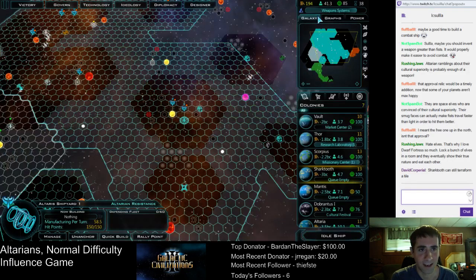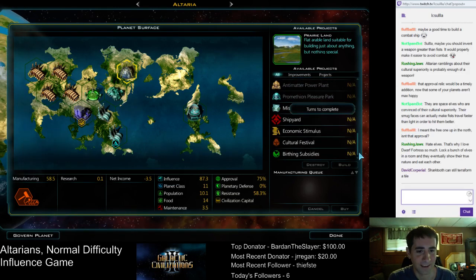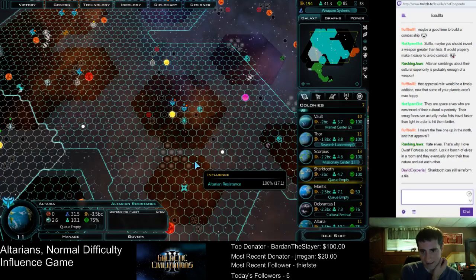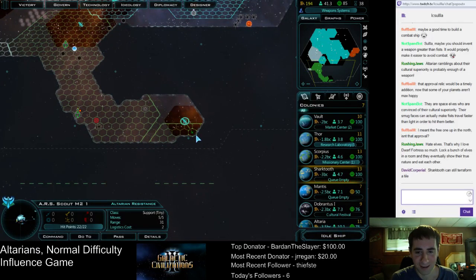Altaria — do we have weapon systems yet? No, we need one more turn. Altaria — is there anything to upgrade here? No, nothing to upgrade. Everything is fine. Just do research for one turn until we get some weapons, then we can design at least some kind of ship. It won't be an especially good ship, but at least something that has a weapon on it. We currently cannot do that — we have one survey ship and that's it.